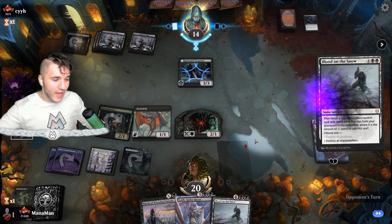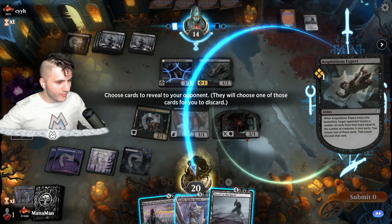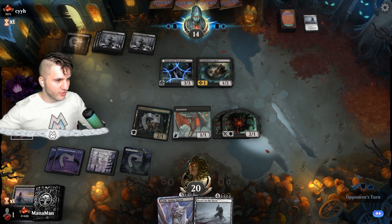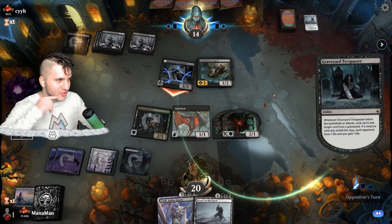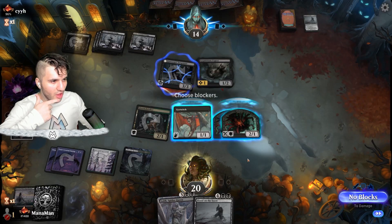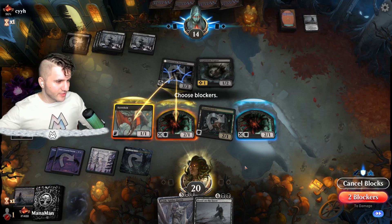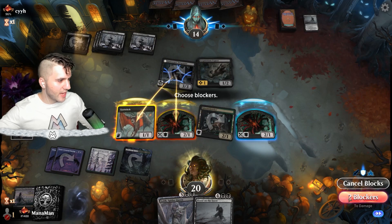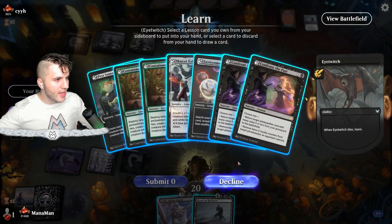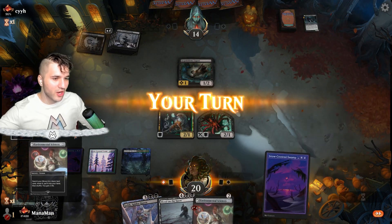Hopefully you got your winter jackets — it's going to be snowy. Here's the Blood on the Snow. They take away our Lolth — they will not cry like a meek little thing. Let's give them the March of Wretched Sorrow. They're going to swing in here — how many creatures are there? Just one. They exiled our Lolph with Blood on the Snow. Do we want to double block? I think we kind of do. The Blood on the Snow is pretty far away from being able to use. We can use the Eye Twitch for another Environmental Sciences. Let's go ahead and just do a trade here. We get to learn — we can go for Confront the Past, but unfortunately they took away our creature.